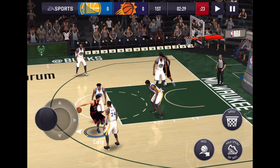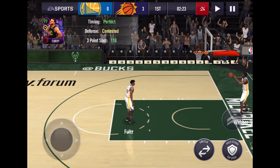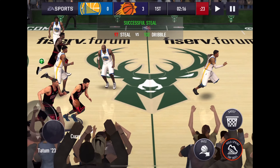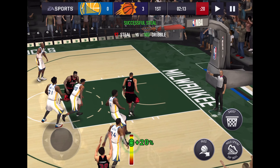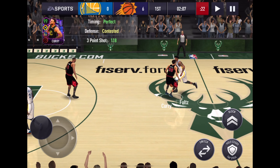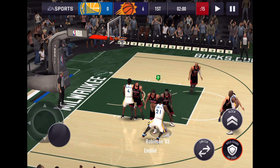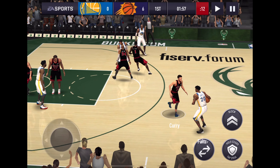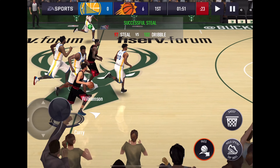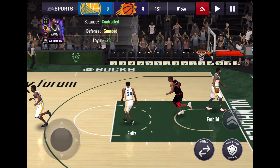We're going to open obviously with Steph. Boom - these contested shots, they don't seem to be bothering Curry at all. A nice steal by Curry, let's go. Wing - boom. Great open for Curry. He didn't hold on to it long enough, he's not holding on to it. Switch - now he does the crossover. Yes, that's it. Zion - nice little finger roll layup. We'll take it.